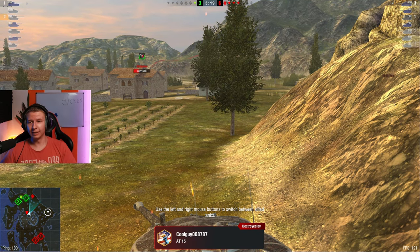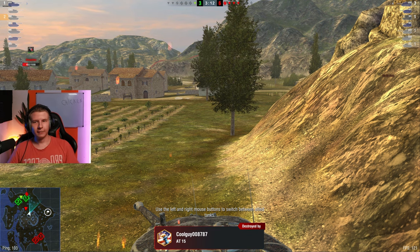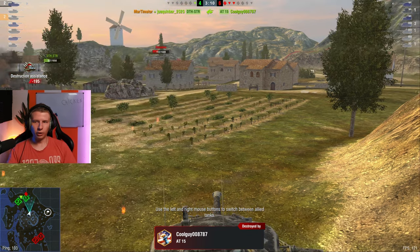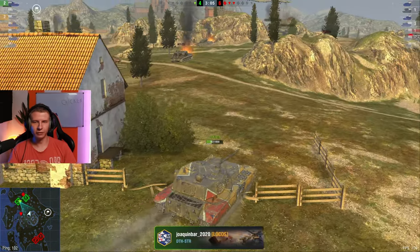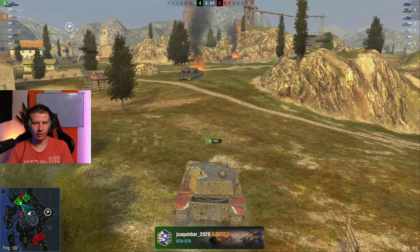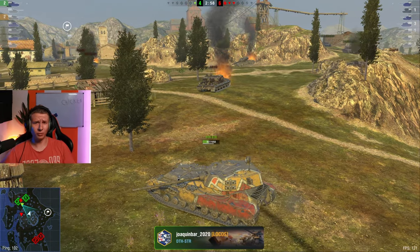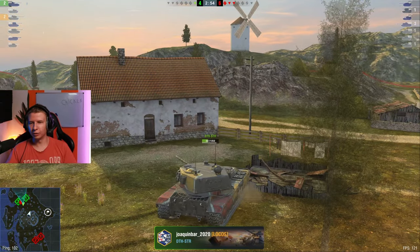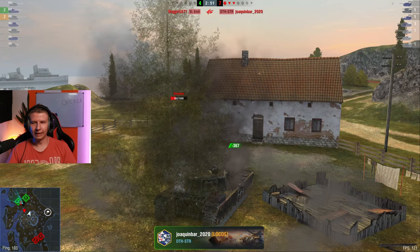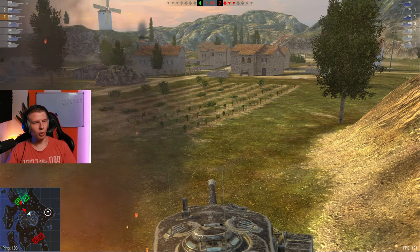Game number two in the T34 — it works if you play it slow and methodical, if the enemy team just sits there. I think that's a lot more common on NA than EU. NA players seem more submissive — they let damage get done to them a lot easier. That's just my observation. If you play on both servers, let me know in the comments what you think about the different play styles of EU and NA.